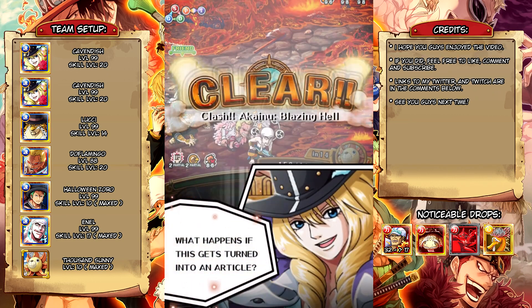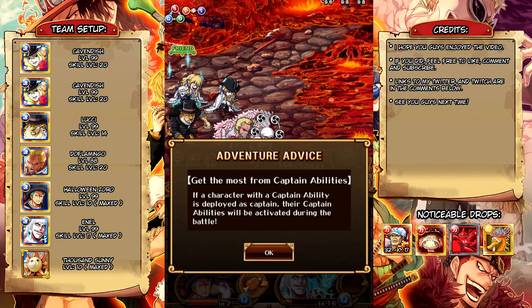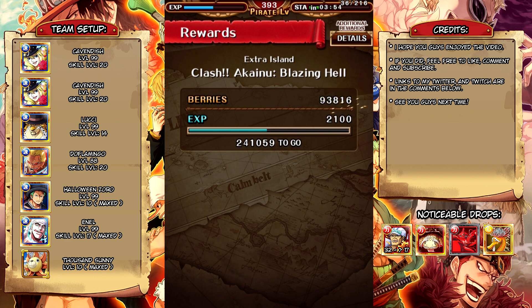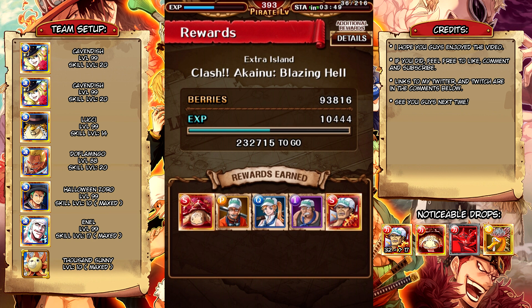There you go guys — that is Akainu 60 stamina. Very simple, but you need to have Cavendish to do this team. That's the one bad thing with the new content in One Piece Treasure Cruise: it's making it increasingly harder to do free-to-play teams. But if you do have Cavendish it's going to be a really easy fight. If you have double Cavendish, 60 stamina is going to be really easy. Double Timeskip Luffy is going to be really easy. If not, you're going to have to try a combination of Nami and another one of those legends in order to beat him. I hope you guys enjoyed this video and found it a little bit helpful — if you did, feel free to like, comment, and subscribe, and I will see you guys next time.